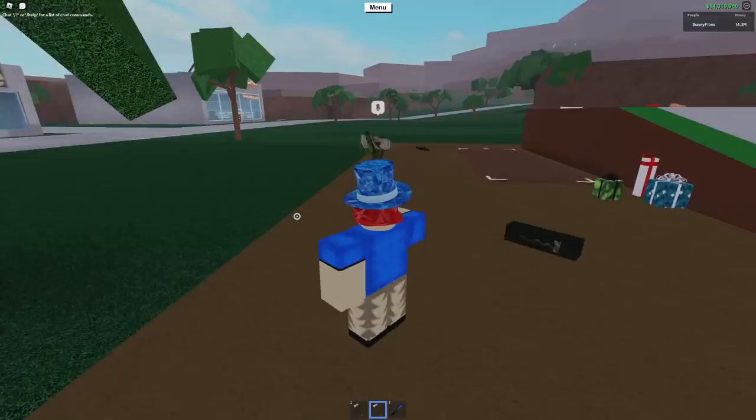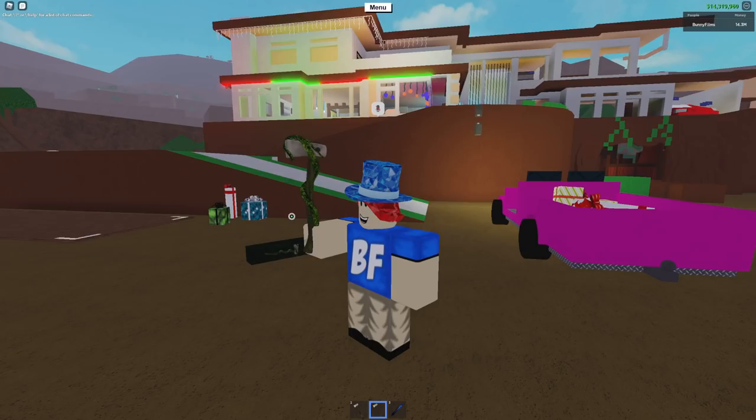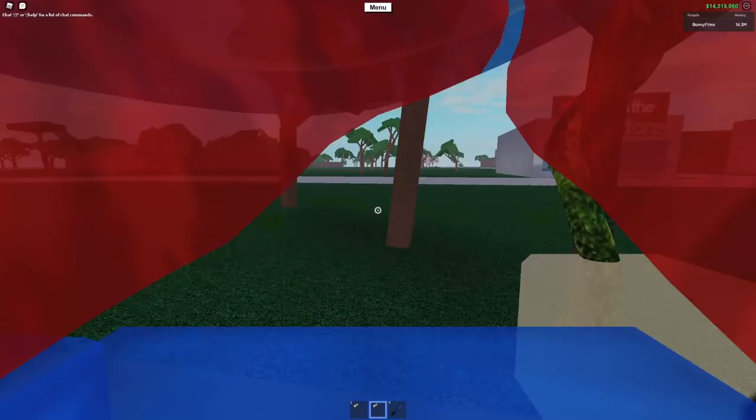What makes this axe better than all the other axes is that it can chop a specific wood in the swamp — we'll find out in just a bit which wood — but it can chop that specific wood a whole lot better.